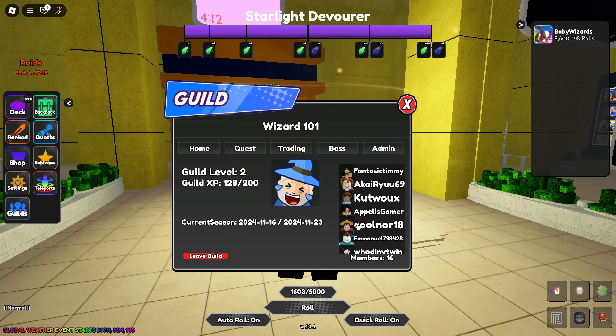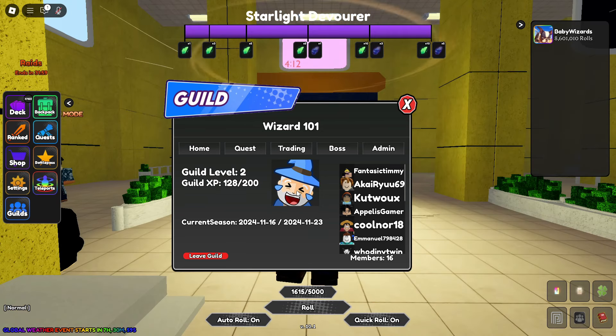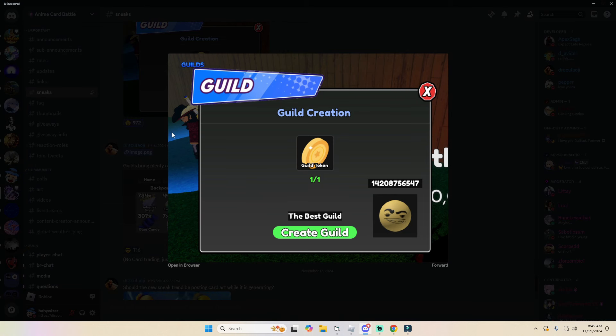That pretty much covers everything about guilds in the game. There may be an update today so maybe they add more to it, but right now that covers everything. Now I'm going to show you how you can upload your own image like I have in my guild. Just remember that your file size can only be a max of 20 MB. Since I already created my guild I don't have access to this creation screen and I don't have an alt account, so we're going to go through the image process.